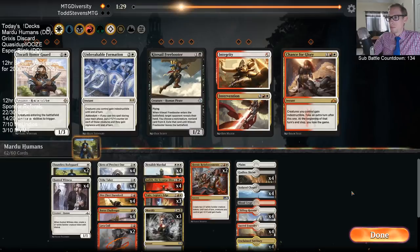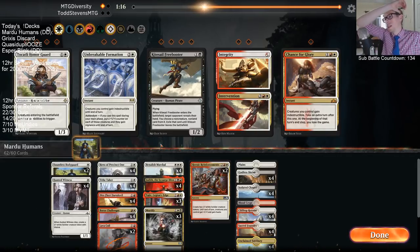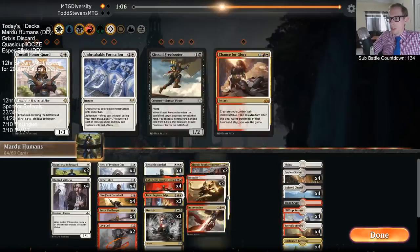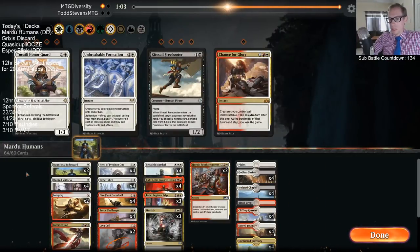Could see playing Freebooter in this matchup — they don't play as much removal. But once Freebooter takes like a Chart a Course or whatever, what are we doing with it? It's not attacking through a Drake ever. I think I'd like an Integrity to help survive a damage-based spell. They could certainly have Cannonade — that's a little awkward with Electromancer but certainly possible.